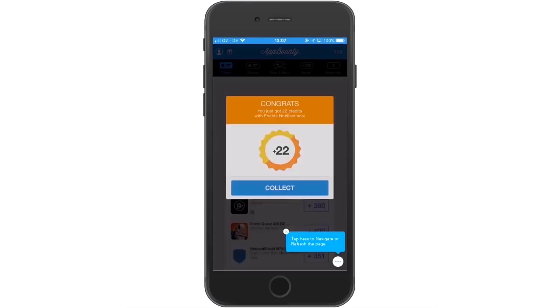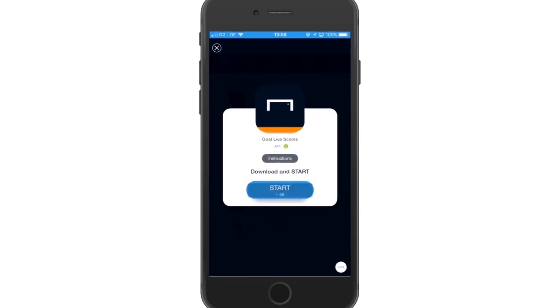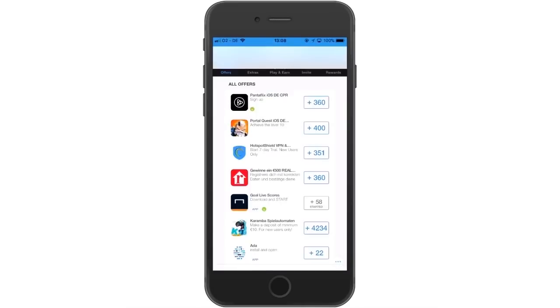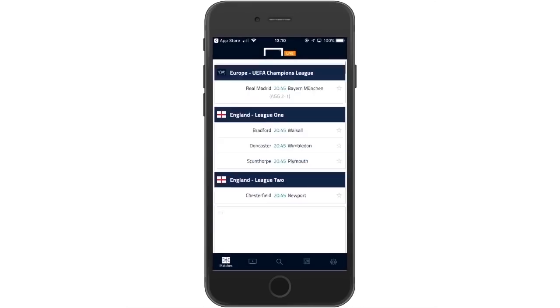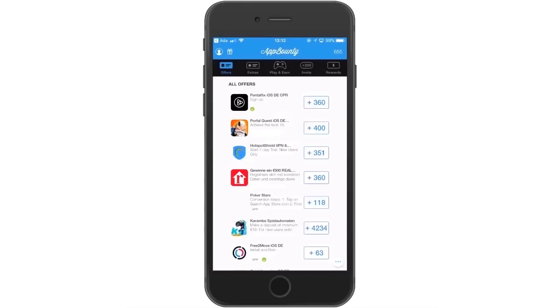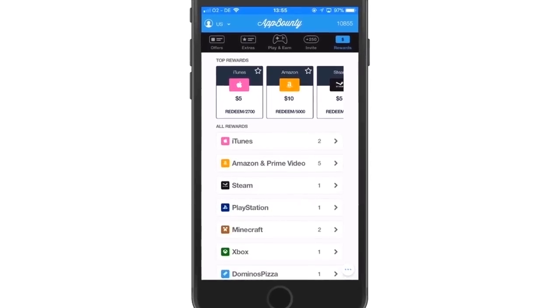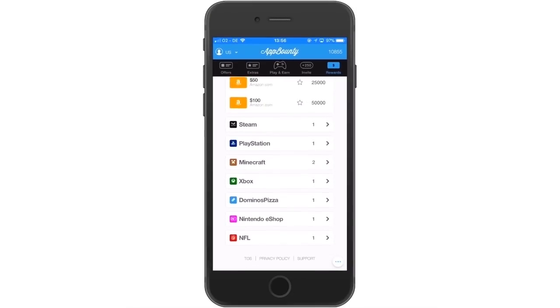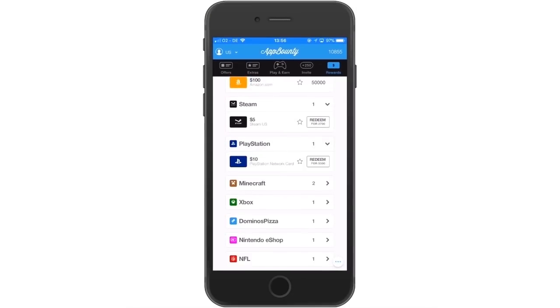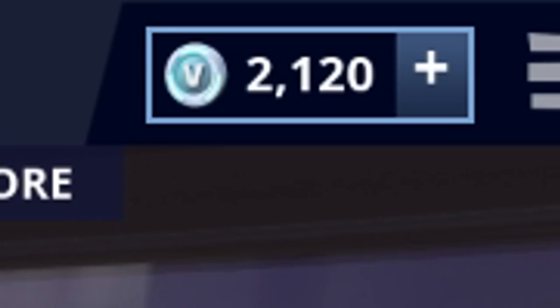It's a feature inside the App Bounty application. As you can see on the screen, I'm currently downloading an application and my mission is to play it for at least 30 seconds, which is super simple and easy to do. Once you do it, you basically get credits which you can use to get some free gift cards, which you can then spend on V-Bucks. Over here I have the rewards screen and you can redeem iTunes gift cards, Xbox gift cards, or PlayStation gift cards. I redeemed an Xbox gift card and used it to get some free V-Bucks.